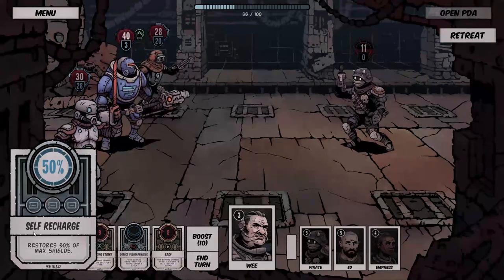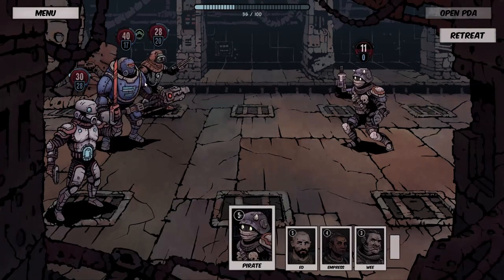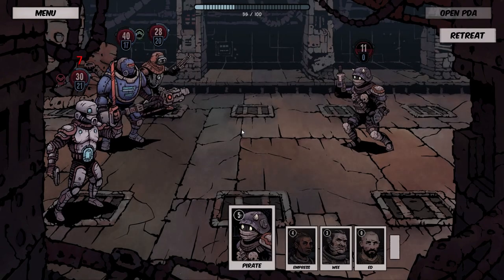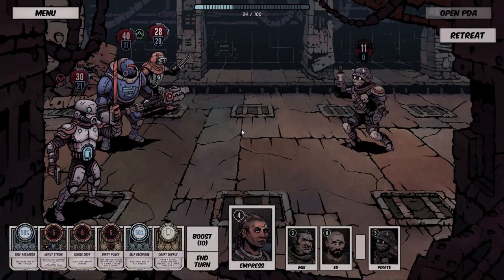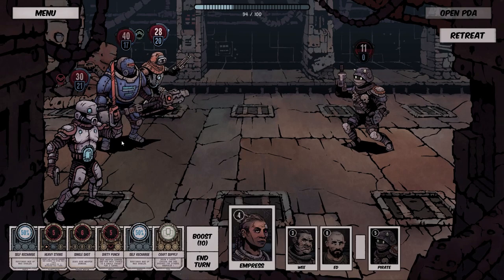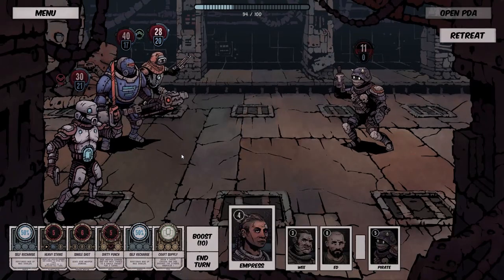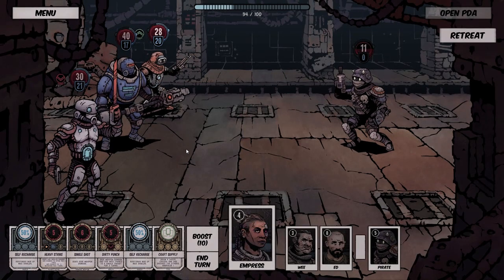Compliment, self-recharge. Here we go — compliment Empress, you're such a badass! Self-charge again — and the reason I'm doing that is because you can't use abilities outside of combat, so you can't self-recharge between fights. You want to do it a bit while you're in combat, which is very reminiscent of Darkest Dungeon where you'd take an extra turn to get a heal off.